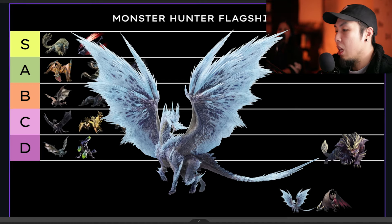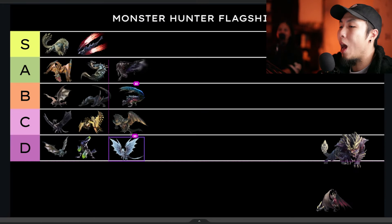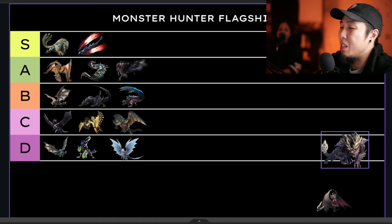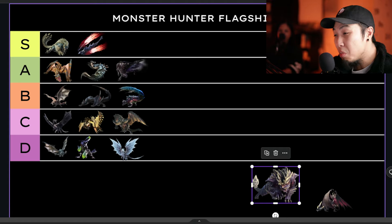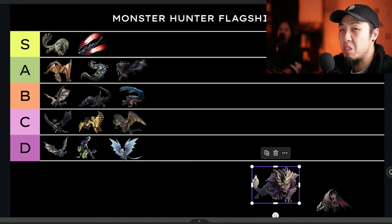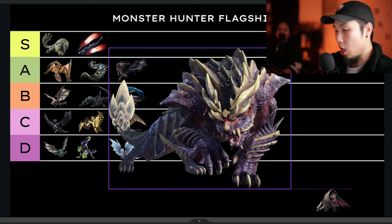Velkhana immediately goes to D tier. I'm not a fan. Maybe it was how the story was paced, but she was just a disappointment — not necessarily a hard fight, just an annoying one. Her stupid ice everywhere. She definitely deserves D tier, and even when she came to Sunbreak I still wasn't a fan.